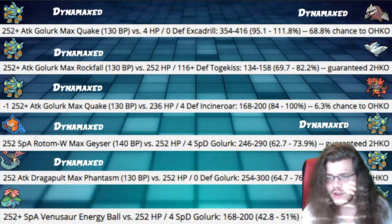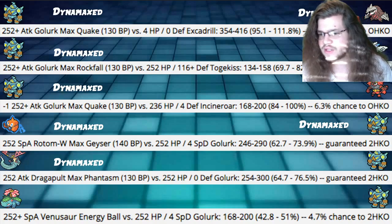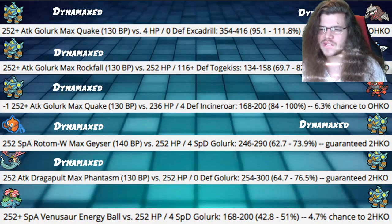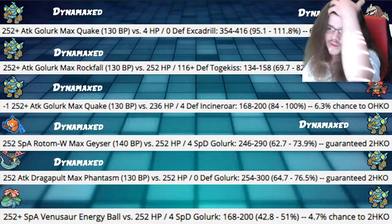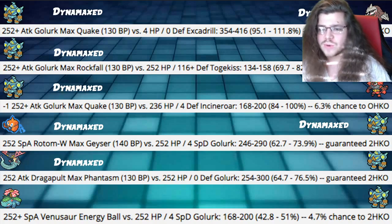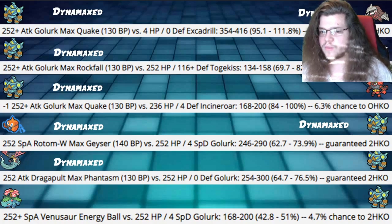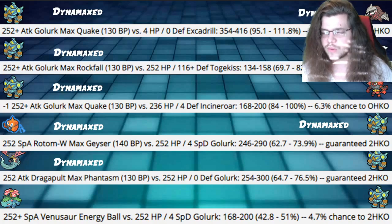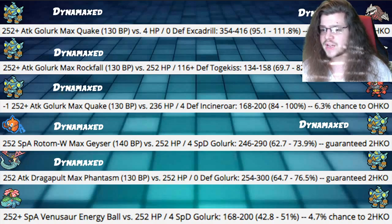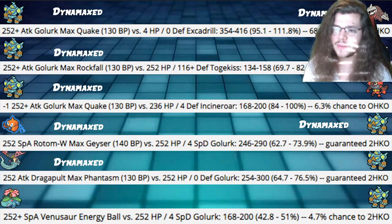Special Attack Rotom-Wash's Dynamaxed Max Geyser into our Golurk hits 62-73% — guaranteed 2-hit KO, so we're guaranteed to live it. If they're Nasty Plot boosted, we're guaranteed to die. But then we know what's happening — if we don't kill it beforehand, we die. If it's not Nasty Plot boosted, we live, it activates our Weakness Policy, and we're in a good position. Max Phantasm from a Dynamaxed Dragapult hits 64-76%, and with Weakness Policy proc Max Quake has a good chance of killing it since it's fairly frail. Venusaur's Energy Ball hits 42-51% — a very small chance to even 2-hit KO us, which puts us in a good position. However, it does have Sleep Powder, so watch out.